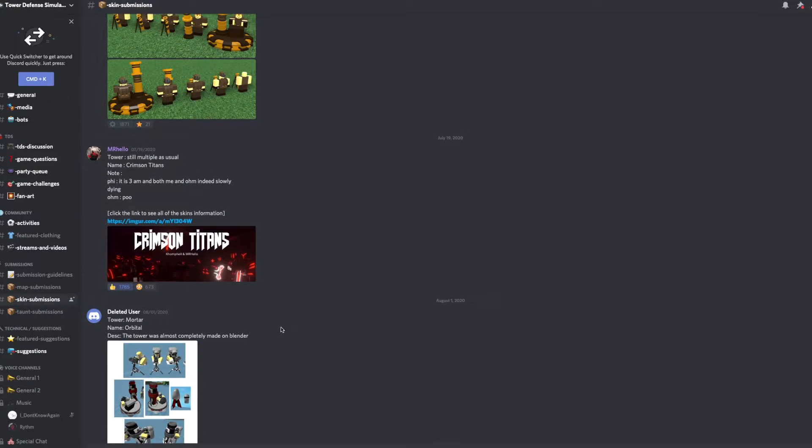I was looking through the TDS Discord and skin submissions, and I found this series of skins called Crimson Titans. It's a series of multiple skins with a red-crimson type of color, which is probably why they're named that. It's made by the same guy who also made another series called Fallen Titans — basically the same skins except purple and black design, while this one's a red and black design.